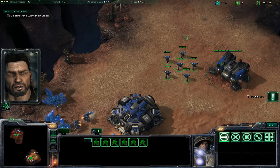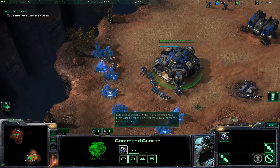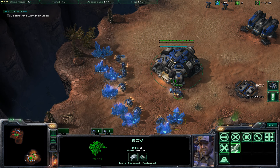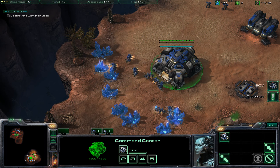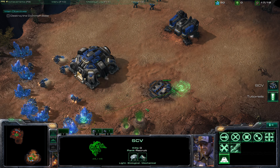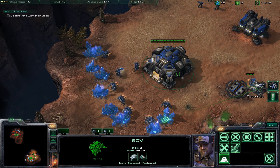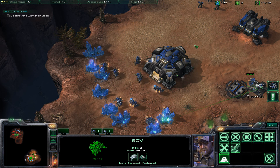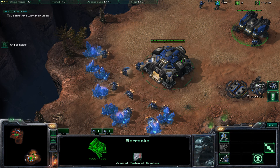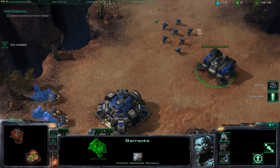Not just this mission, but I am going to actually be doing the entire Wings of Liberty campaign on Brutal. The first thing I want to do is get my economy rolling and get a supply depot down, because what you'll notice is that you start off almost supply blocked. I think you start at 15 out of 19 supply, so it behooves you to go ahead and throw down that first supply depot.